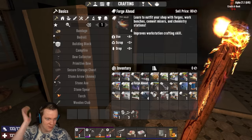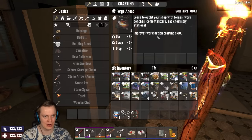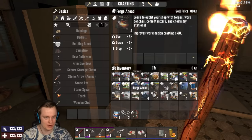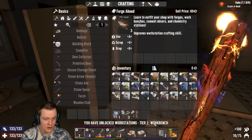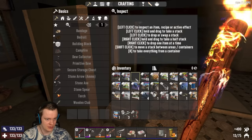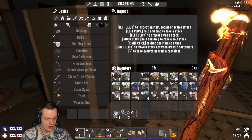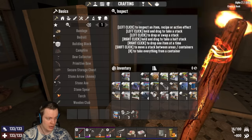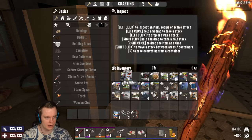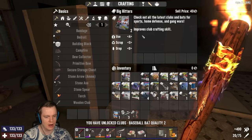Alrighty, there it is — look at that, we have what we need. Improve workstation crafting skill. If we read one of these — which we have four of them — we can now craft the workbench. We also have vehicle books which gets us closer. I think 20 is the next vehicle. We already can make the bicycle. Then we have a bunch of club crafting — we can now craft our own baseball bat.